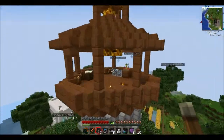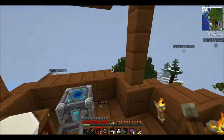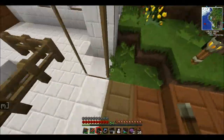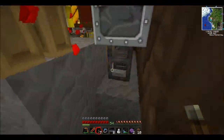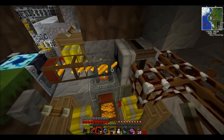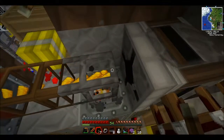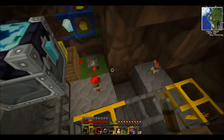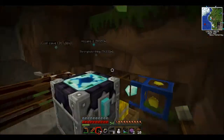Now there were some upgrades that I wanted to make. Firstly I can just dump all the stuff that I don't need. I've got this sucker system over here — it sucks up the stuff but it doesn't always work. If the blaze rods fall in another direction then it doesn't work. This thing is now a really fast diamond maker.